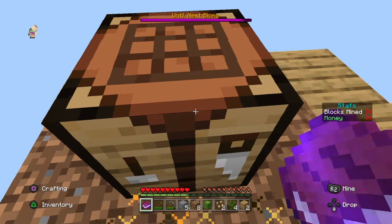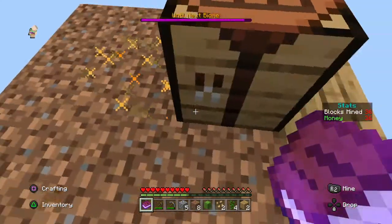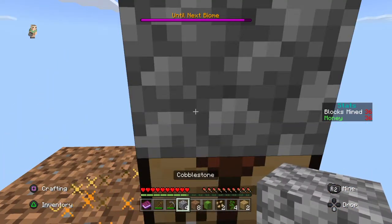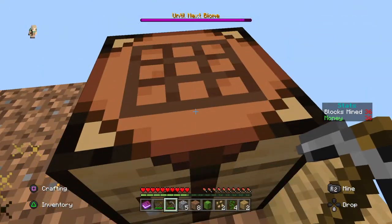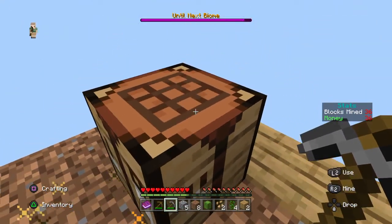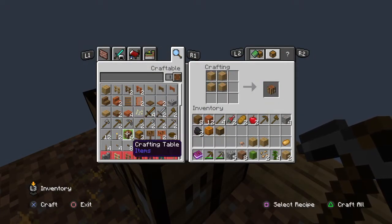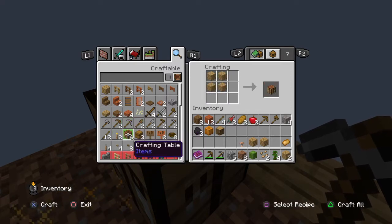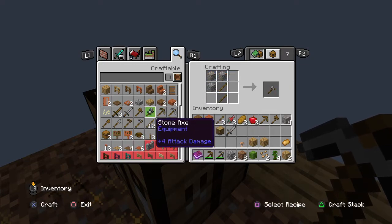I'm making an axe and a sword. Where can I do this? Why won't this open? Oh, I need to uncrouch — I'm so stupid. Because if you crouch, you can place a book above any workstation. So I should be able to create a sword and an axe.